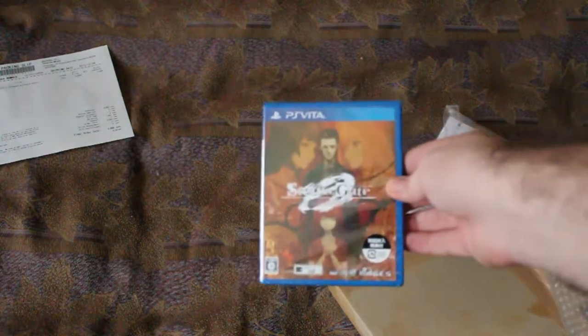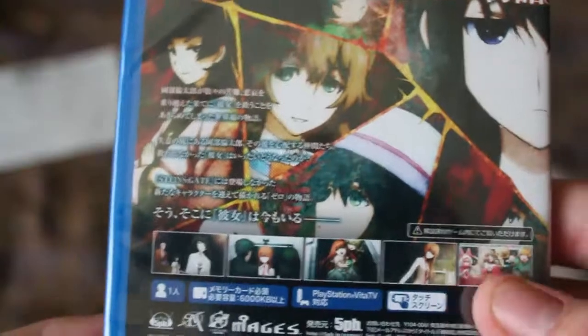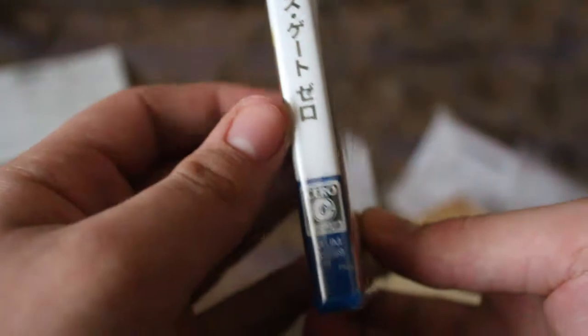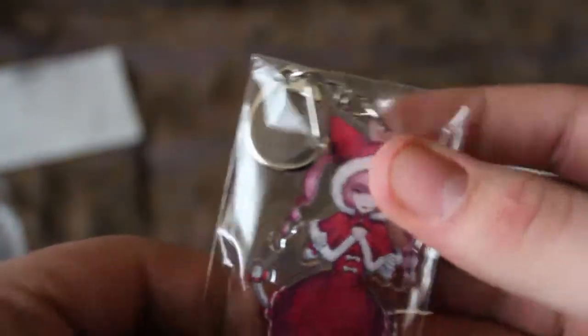And here it is — Steins;Gate Zero. There it is. I'm going to show it from all the sides so you can see. There it is from all the sides. And the goodies that came with it is this fairy strap chain, which is actually really high quality. Very nice.